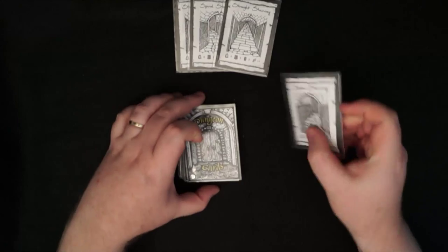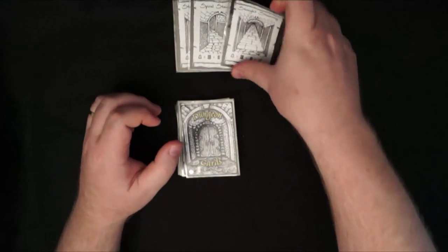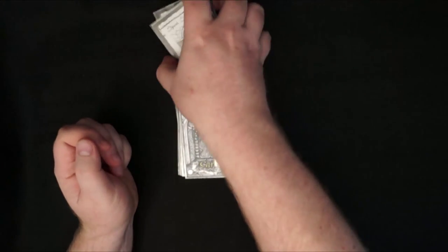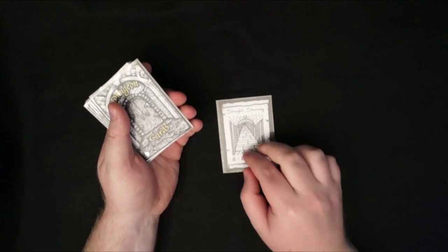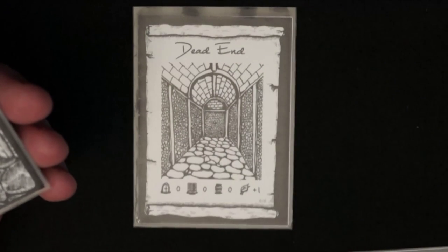Then you grab a stairwell, randomly cut the deck, place in the stairwell, then take another stairwell and place it on top of the deck — so that's the very first card. You can discard the rest of the stairs. The first card is a stairwell, and moving on, the next card is a dead end.